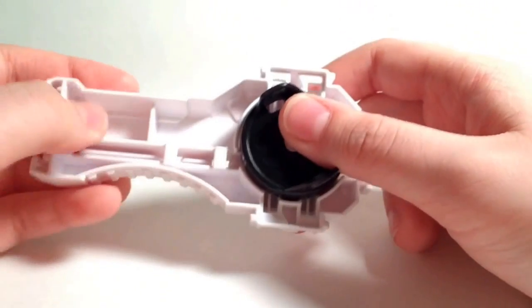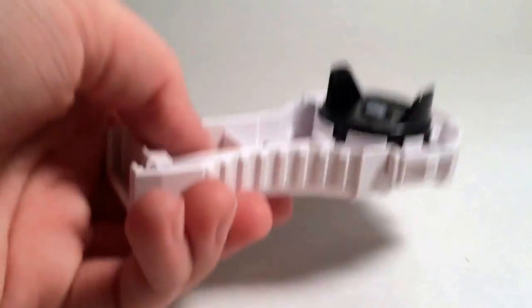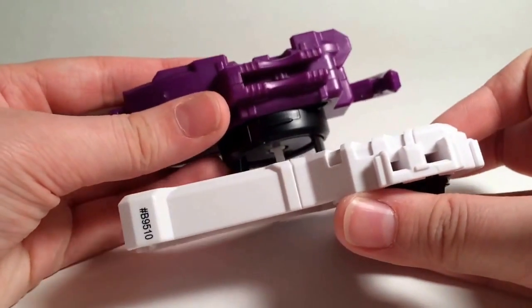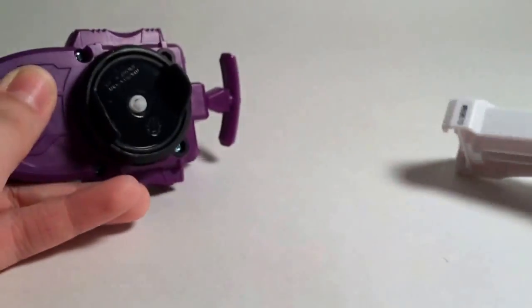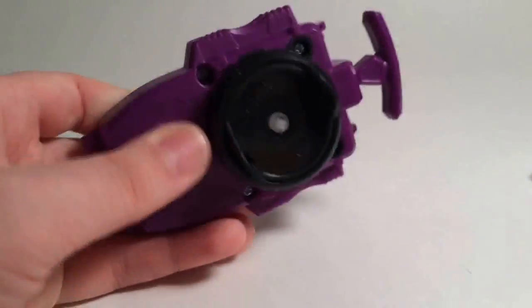It's really really light — lighter than the light launcher — but they're hollow, they didn't even fill them up. Compare that to the Takara Tomy launcher: look at this quality, look how thick it is. The Hasbro one is only about half as thick as the Takara Tomy one. The Takara Tomy feels really solid with all the screws together, it feels really good.